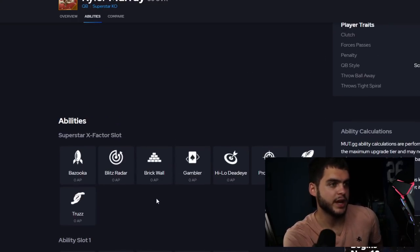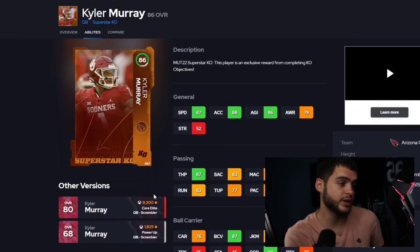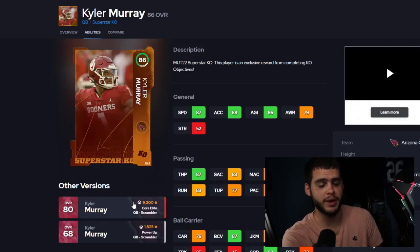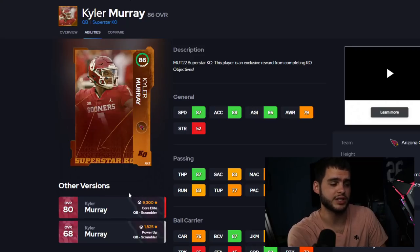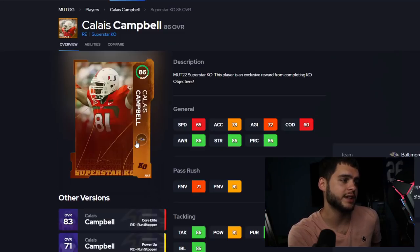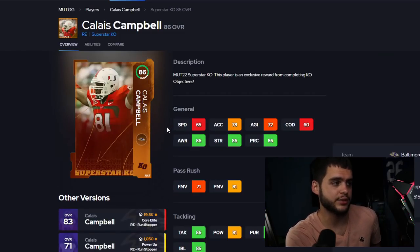Kyler Murray is absolutely insane — similar to how Josh Allen was with speed and throw power, but Kyler gets 87 speed alongside that throw power. He can't be powered up beyond the base upgrade, but he's a really great card to throw in there as your quarterback. Even for weekend league if you're scrambling and running read options, this card is really really good.